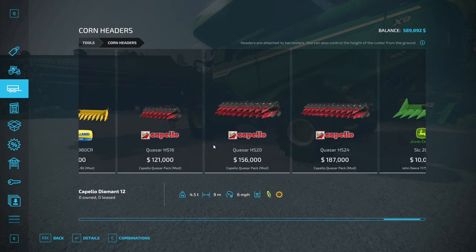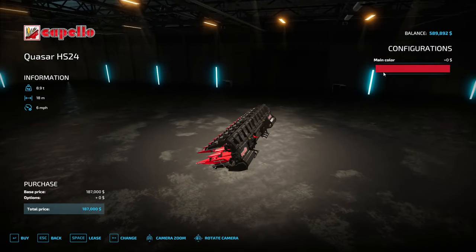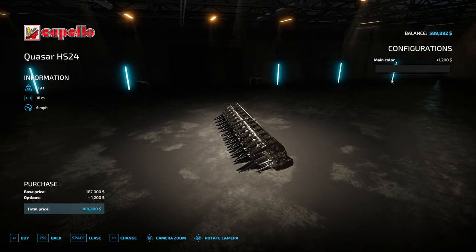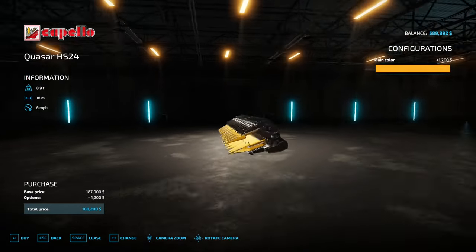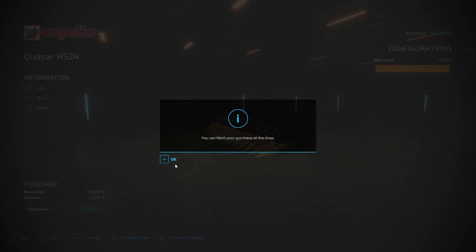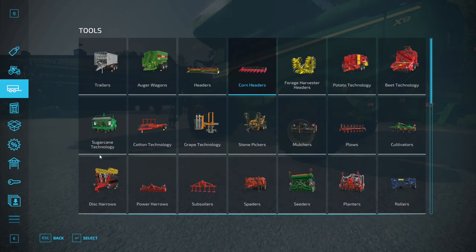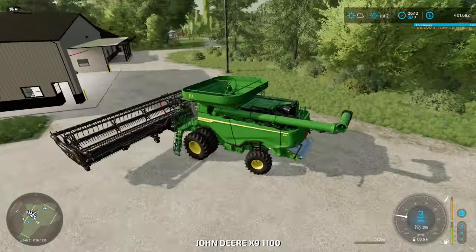Yeah, I'm gonna match the Honeybee headers — that should be close enough. Holy shit — 180,000 dollars for a header! I can just throw money away because this is a game, but still.